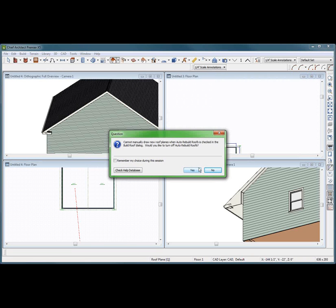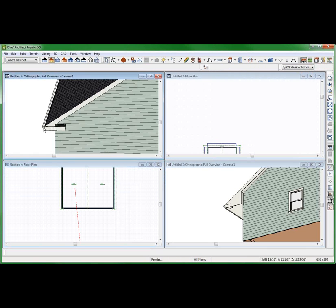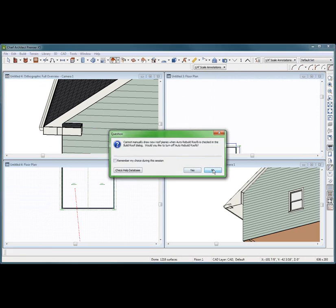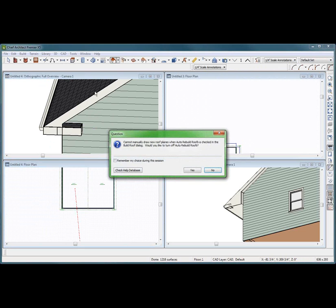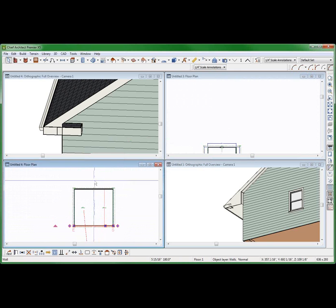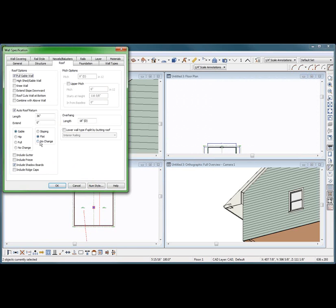Cannot manually draw new planes when auto rebuild is checked. What? No, I cannot manually draw new — I don't want to. I don't understand this stuff. Auto roof return, extend — I don't know what extend means. You guys know this better than I do. My eaves are — make them 24, I don't care.